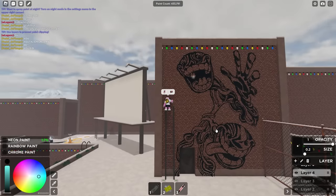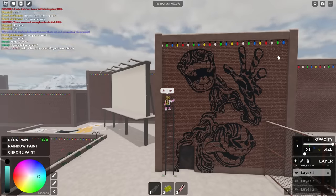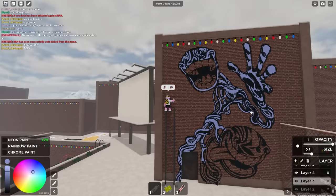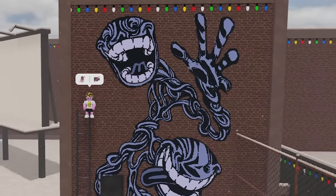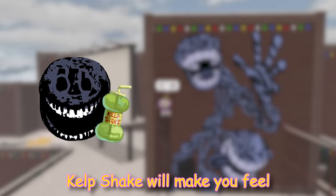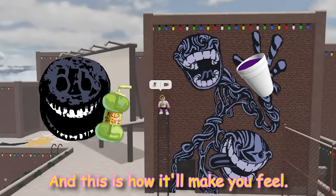A pro tip to upgrade a kind of mid drawing to a pretty cool looking drawing: throw in a hand. If you can manage to draw a pretty good looking hand, it'll make your drawing stand out more — people will go gaga for a well-drawn hand. But yeah, he's a pretty simple character, so I gave him a pretty simple redesign.